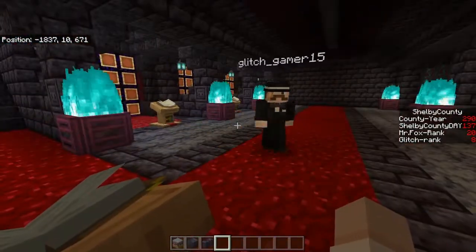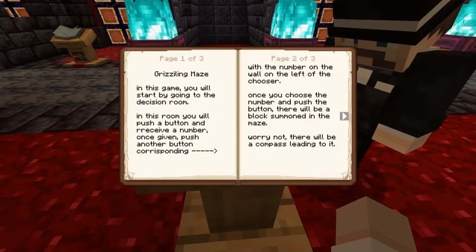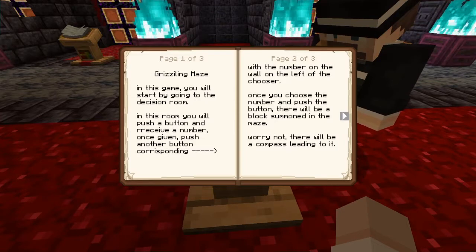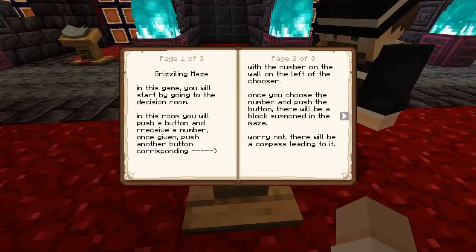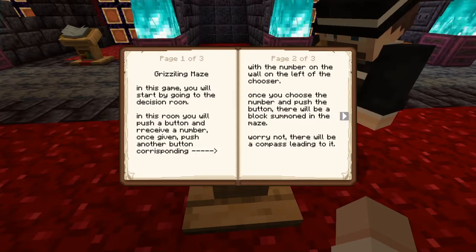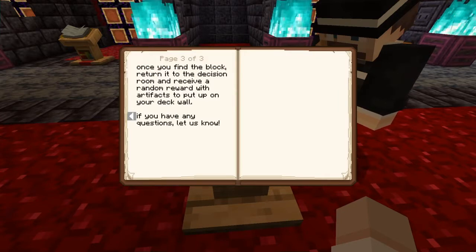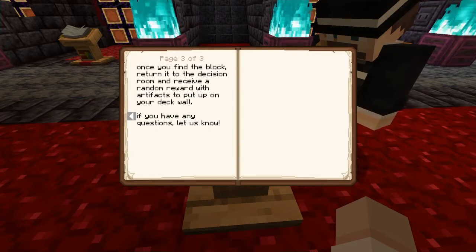So there's this book. Glittering Maze — I feel like it's supposed to be Glittering, I'll fix that later. In this game, you will start by going to the decision room. In this room, you will push a button and receive a number. Once given, push another button corresponding with the number on the wall on the left of the chooser. Once you choose the number and push the button, there will be a block summoned in the maze. Worry not, there will be a compass leading to it. Once you find the block, return it to the decision room and receive a random reward with artifacts to put up on your deck wall.